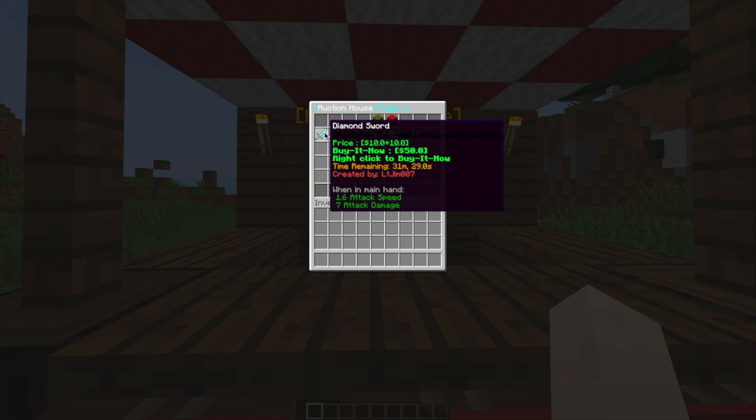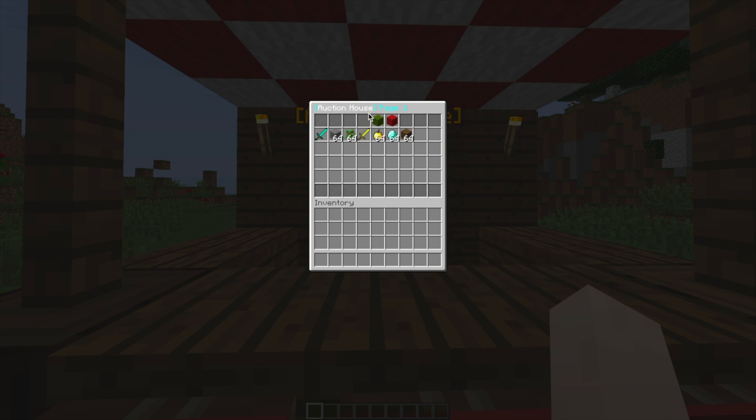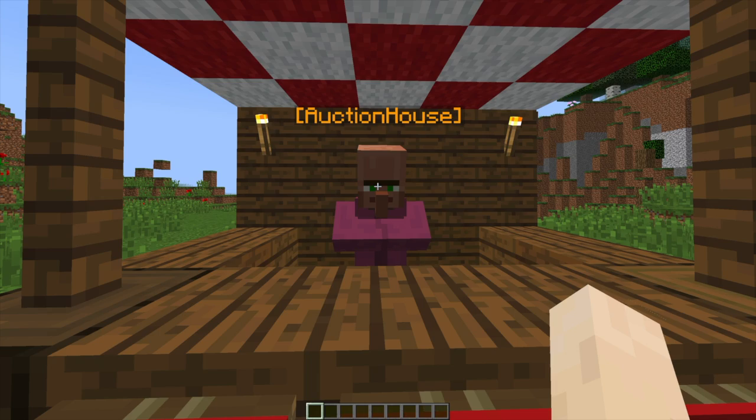I created these items. It shows you who created them and the price — up at the top it says $10 plus $10, meaning every time someone bids it goes up by $10. There's a buy-it-now price for either $50 or $24, and you can right-click to buy it now. The oak saplings don't have a buy-now option, which is great — you can choose whether to have that feature or not. It also gives you a time until the auction finishes.